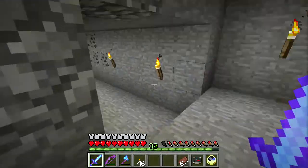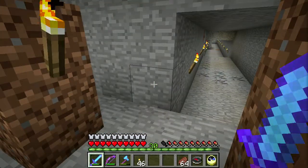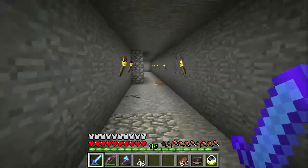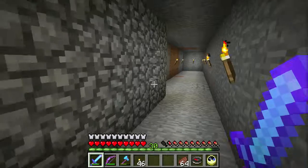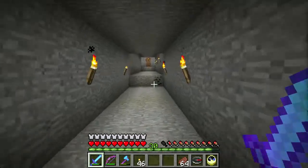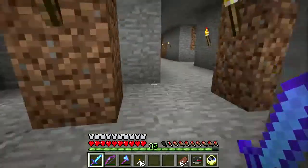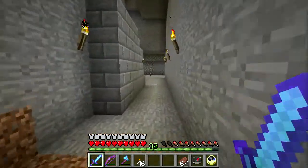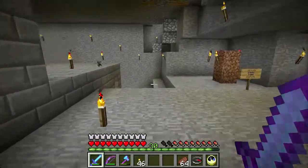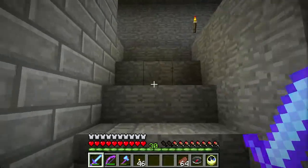I have another spawner down here — this is a skeleton spawner. When I found it and was working on the spider spawner, I was using an older snapshot which had a bug where spawners would spawn no matter what the light level was. So you couldn't turn off spawners — that was a bit of a challenge because all these little tiny spiders kept popping out and biting me.